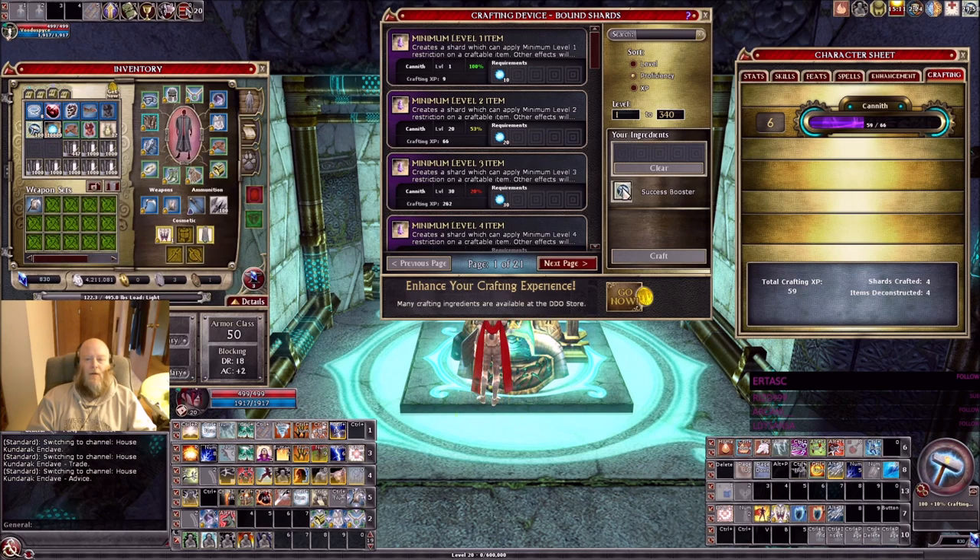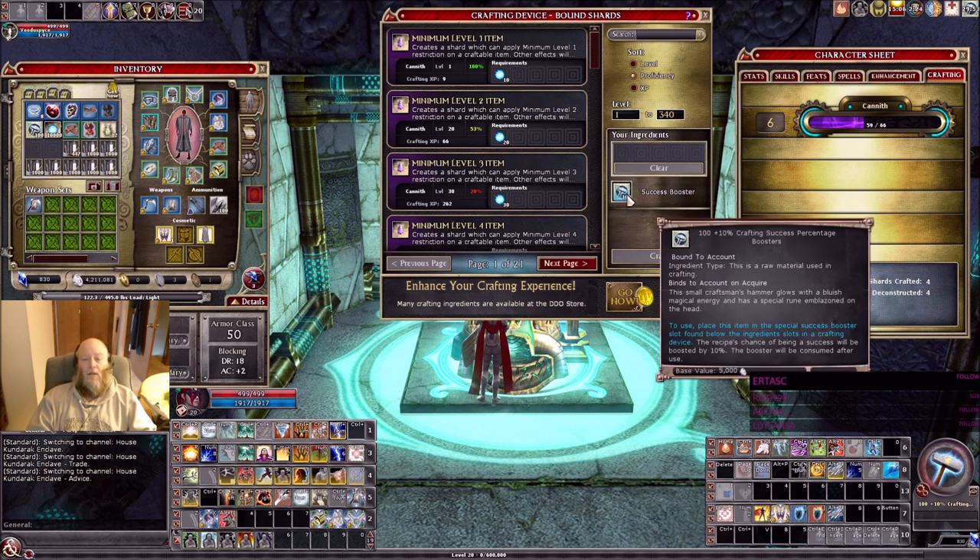Your boosters go here — this gives you a plus 10% chance. You want to get the 35s from the store if you can, or if you cannot afford that, you get the 25s from the tutorial. Get a whole bunch of them — they're bound to account. Make a new character, grab them, switch them over. Now, here's the counterintuitive part. In the old system, you wouldn't want to go for something where you had a low percentage. But in the new system, that's exactly where you want to go.